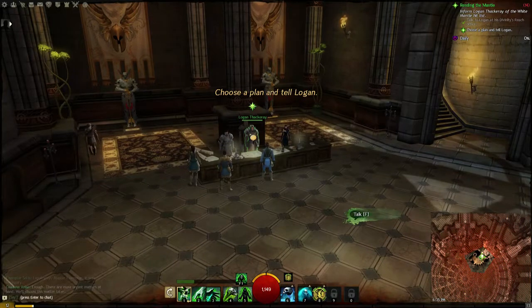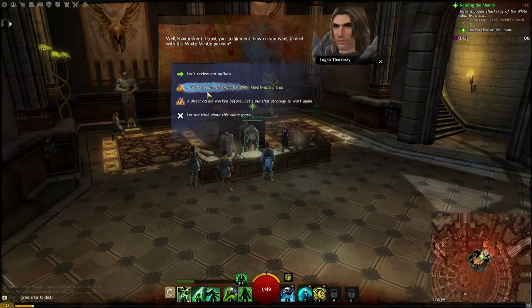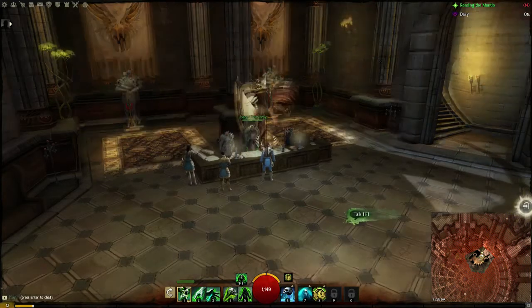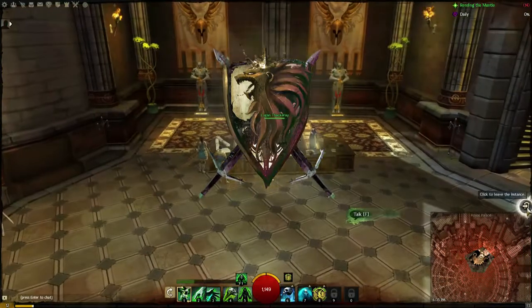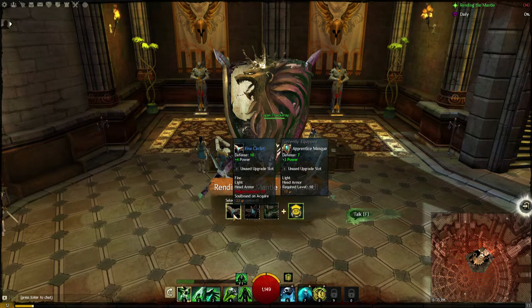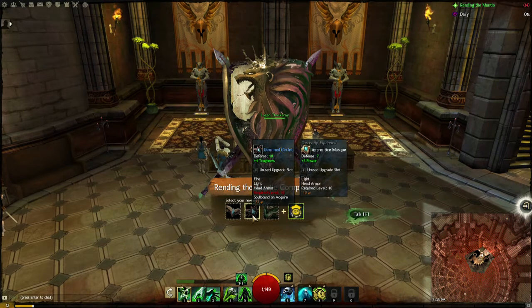Let's review our options. I don't like the sound of luring a White Mantle into a trap. I'll meet you at the Seraph Protectors outpost here. Salia and Mehid have been a part of this operation from the beginning, so they'll remain your primary contact. Sounds good. Fine circlet — that's head armor. Decent upgrade.